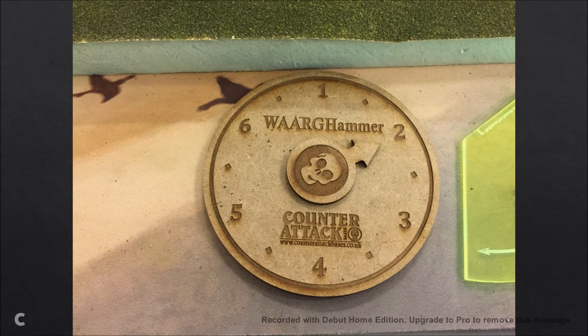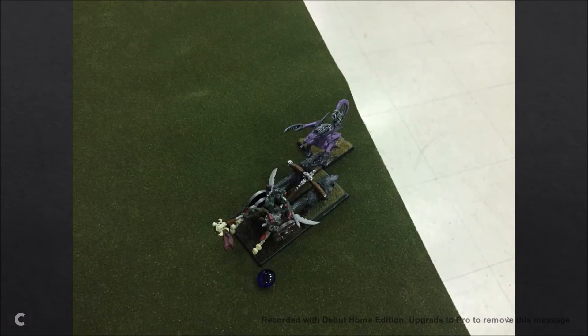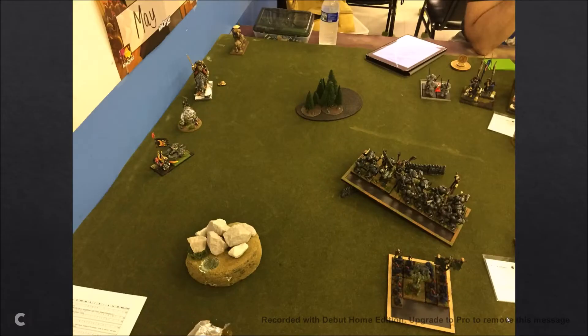On to my Turn 2: charging in because I'm not having those Totemic Summons sitting around. With a great roll I made the two inches I needed to get into his summons. My Wrecking Team went crazy and flew 17 inches — the maximum, since if you roll triples after the first move it blows up and dies. I rolled two sixes and a five — 17 inches, ridiculous. I moved the chariot over there just to protect it from getting charged.